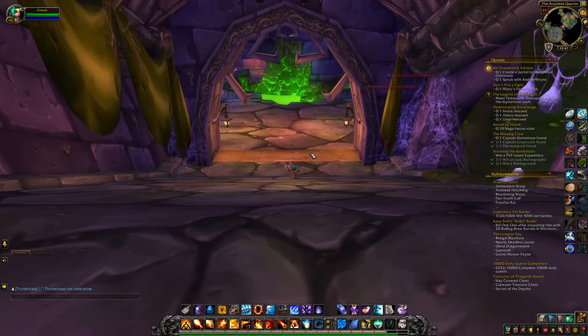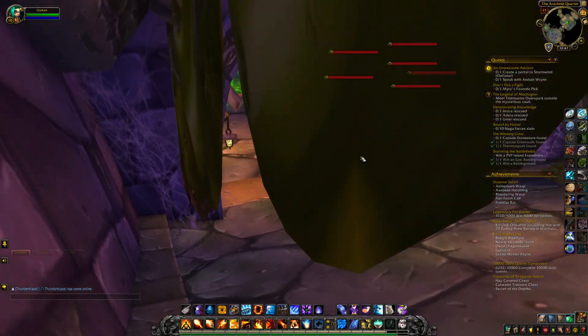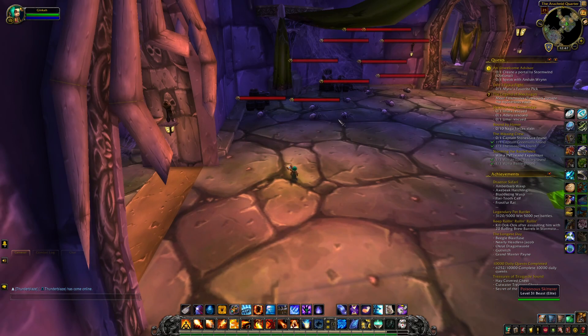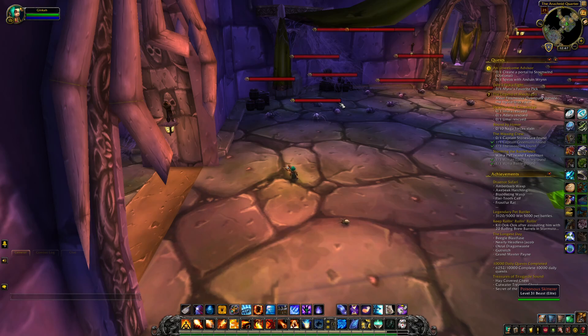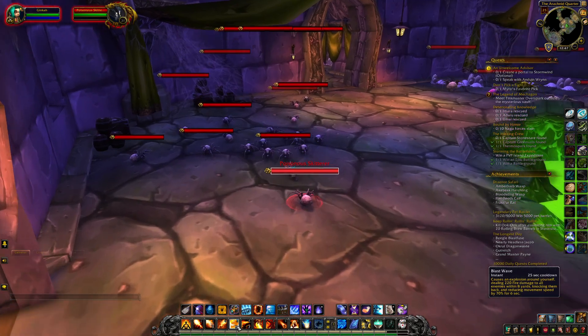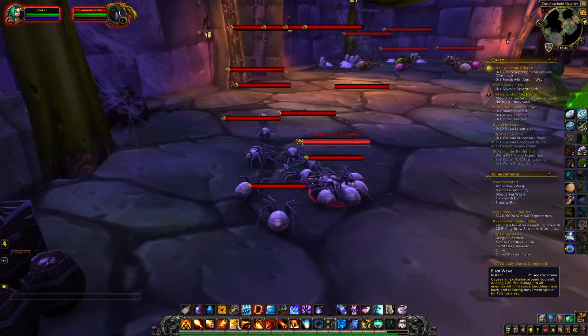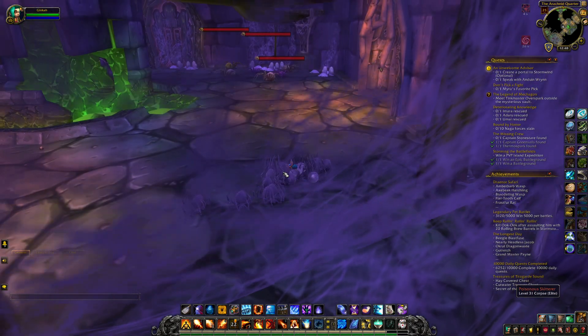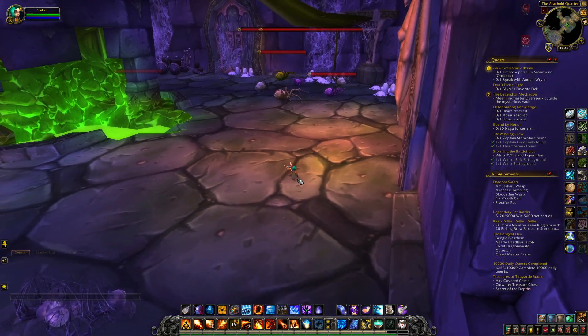When we come into the arachnid quarter, the first trash we're going to talk about is all these poisonous skitterers. There are groups of about ten of them all throughout the arachnid quarter. They run around — they're really easy, you just walk in and AOE. Very easy to tank and spank.